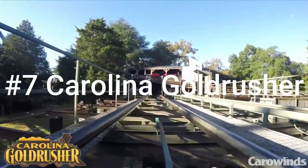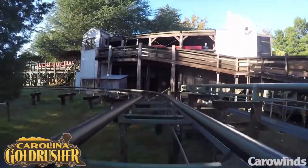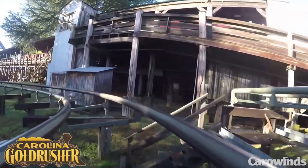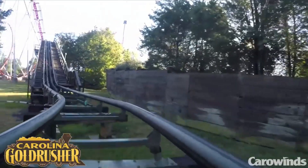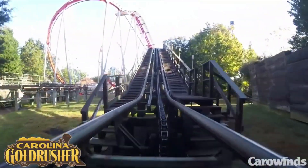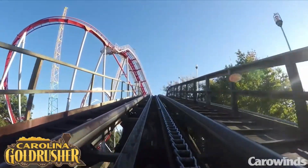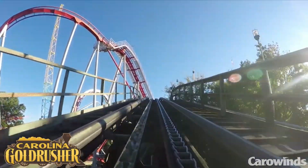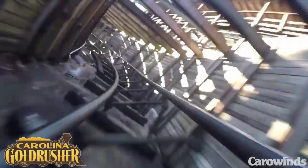Starting off at number seven: Carolina Gold Rusher. It has two little hills and a slightly janky feel, but it gives great views of both the first drop and loop of Vortex. It has a real nice feel with the enclosed sections — the darkness gives it a little more character and makes up for the more shallow drops. The best part that puts it ahead of the kiddie coasters is the insane head choppers. I ducked and still thought I was way too close, and my brothers felt the same way.